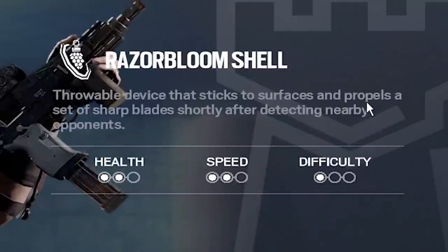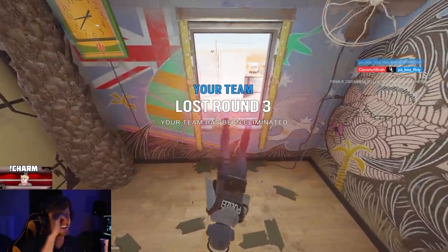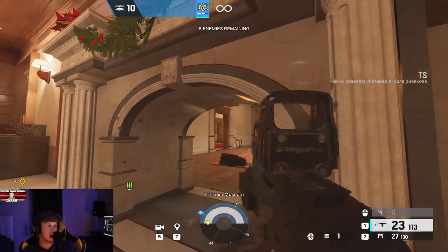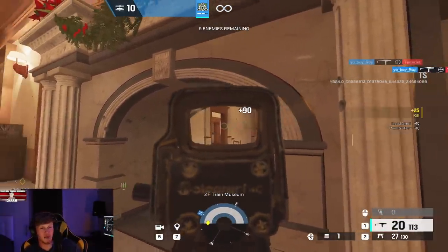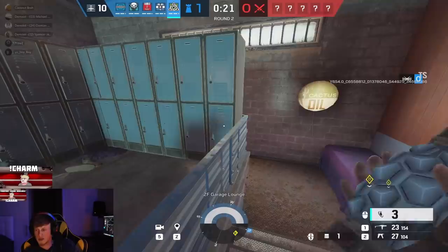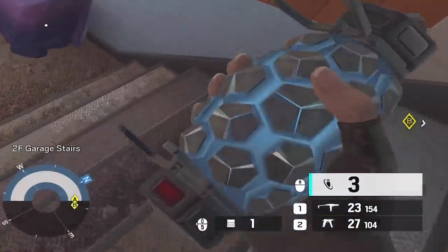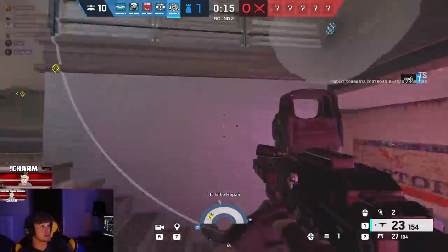It's time to boot up a new Rainbow Six Siege operation — Operation High Caliber. I swear if it's another trap... it's a mobile device that sticks to surfaces and propels a set of sharp blades shortly after detecting nearby opponents. So today with the new Rainbow Six Siege update, they've brought another trap operator to the game to make it even harder to push site. Pretty poggies. Honestly, could not be more excited about having to check for another gadget that will hurt me and or kill me, should I stay in its radius for too dang long.